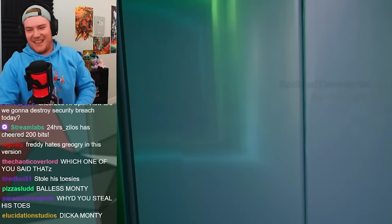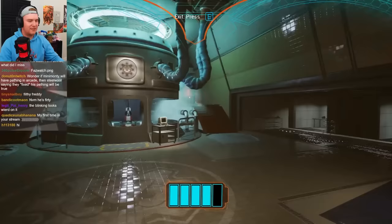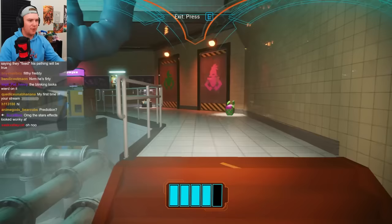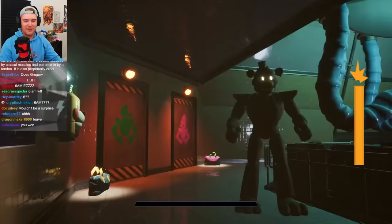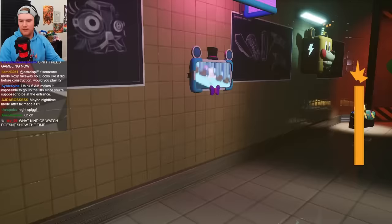I wonder if mini Monty will have pathing in the arcade. I doubt it — I can't imagine they broke mini Monty's pathing, but who knows at this point. Why is it 6am? What the hell? Okay, I'm confused. Save stations are working — I can't call him but I can enter him. What a weird video game.